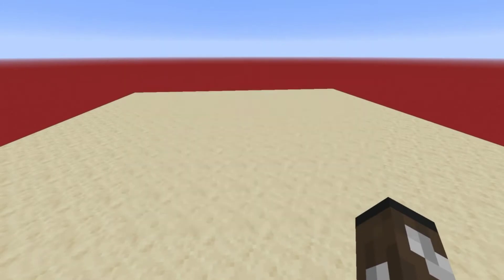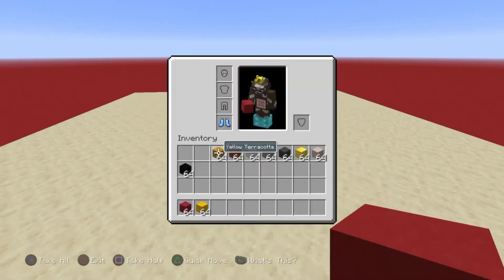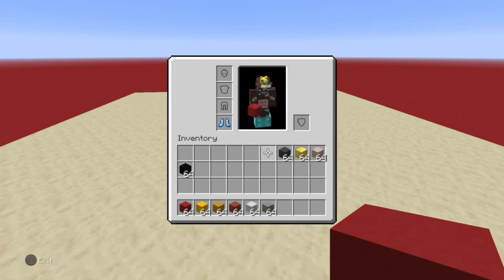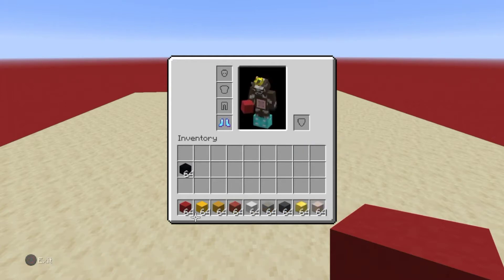Here's everything you need: red concrete, yellow concrete, yellow terracotta, red terracotta, white concrete, white gray concrete, gray concrete, blocks of gold, and white terracotta. You're also going to need black concrete later on, so don't worry about that for right now.